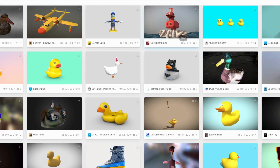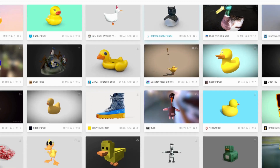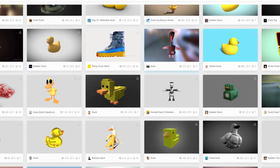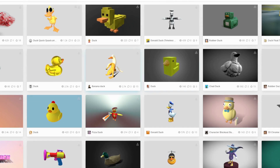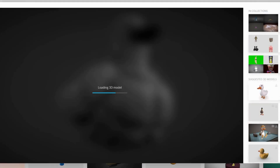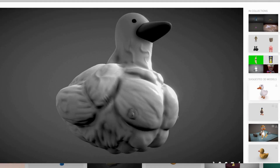Continuing my efforts to recreate Raft Wars in Unreal Engine 5, I began searching on Sketchfab for suitable models to use for the game's rafts. I was searching for an inflatable duck that the baby can float on, similar to the one in the original game, but I stumbled upon a different kind of duck that transcends our reality.